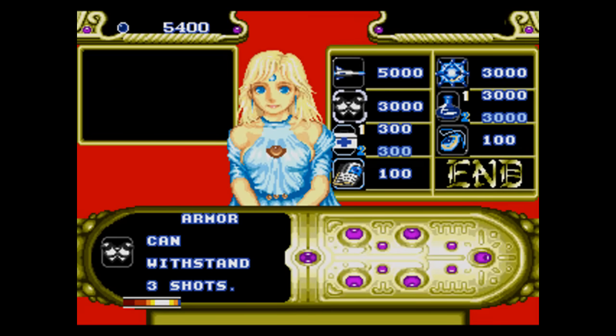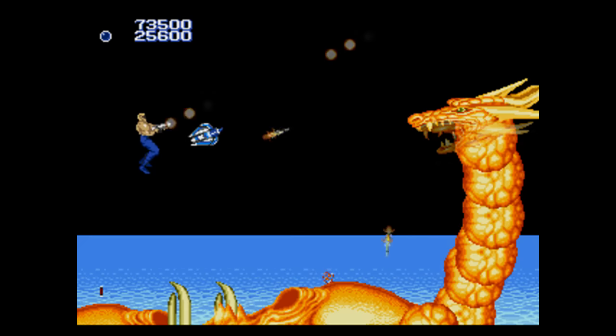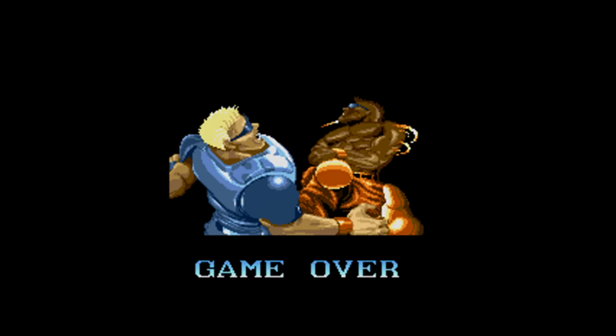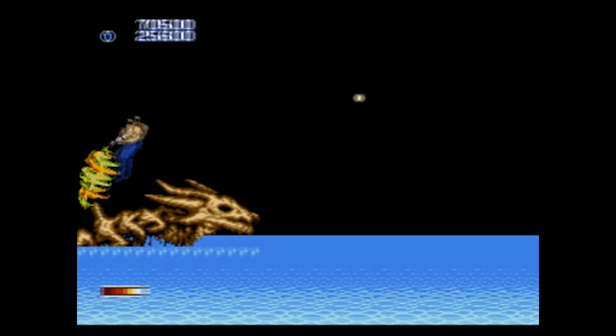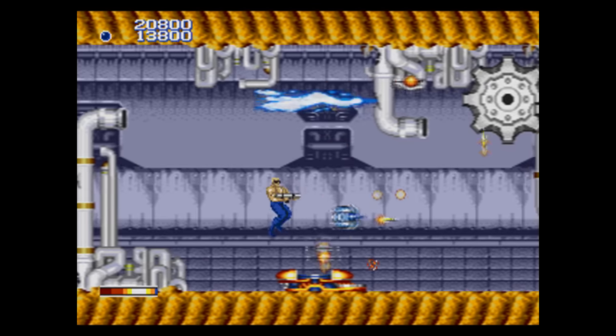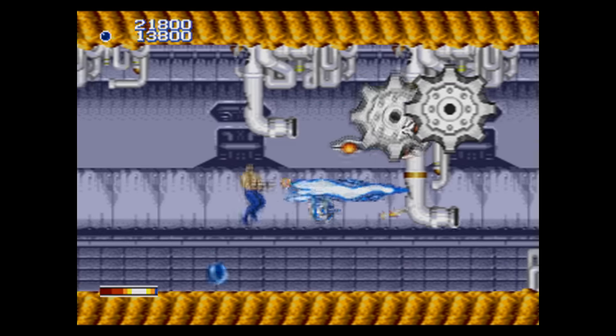You can buy weapon upgrades like homing missiles, or extra energy, or armor, and even hints on how to beat the boss. As you might expect, this game is pretty dang hard, but you at least have a life bar instead of one-hit deaths. The level design is about what you'd expect — each level starts out pretty wide open and eventually narrows down to tighter spaces, like where these flames try and kill you here.